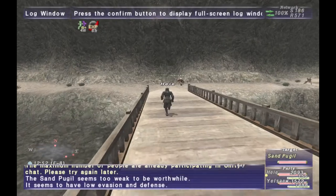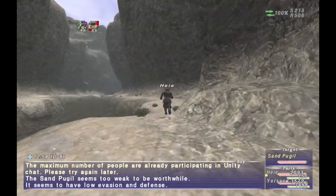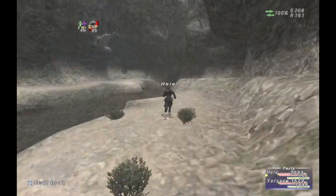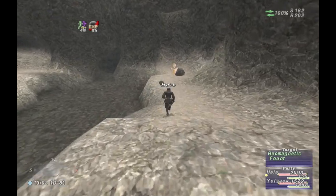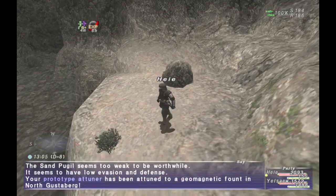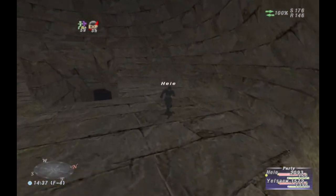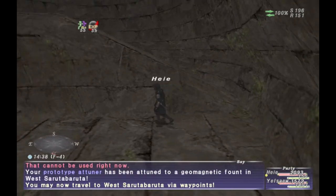It does cost what they call kinetic units to teleport, and you get kinetic units by trading crystals and clusters to the Proto Waypoints. You can hold a maximum of 50,000 kinetic units, and depending on where you want to teleport it'll vary anywhere from about 30 units up to about 300 units.